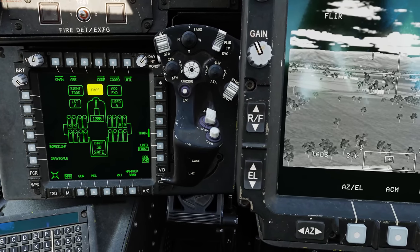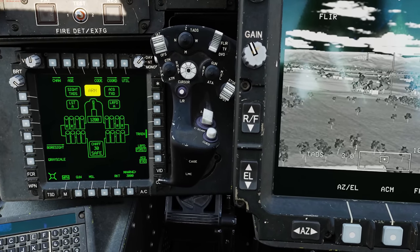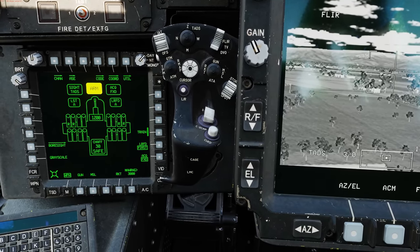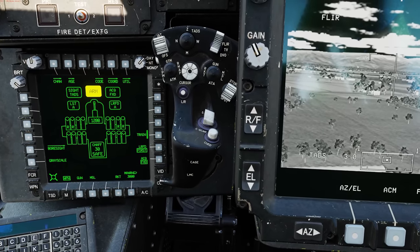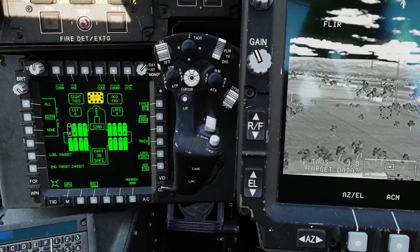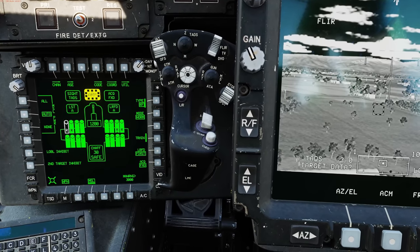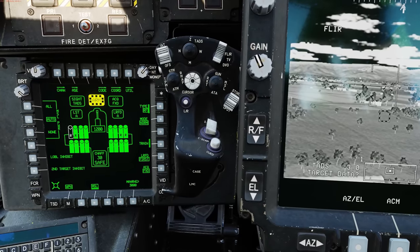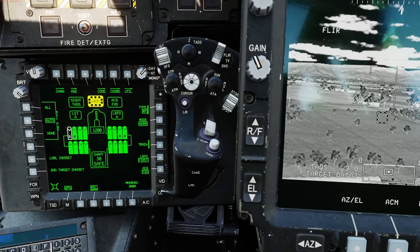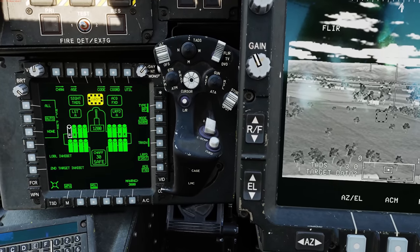So you can see radar hellfires are indicated by the chevron on the nose, whereas the lasers have a double line. Anything that's solid fill green means it is powered on, and if it's white and flashing, that indicates it is the next missile in queue to be launched.